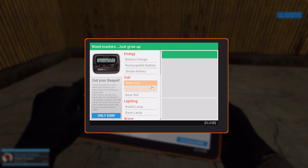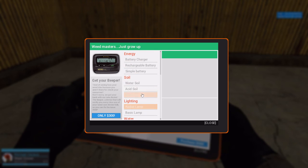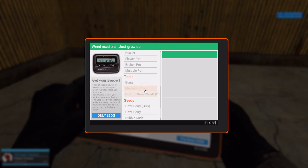So you wanna mouse click on this. And as you can see, we have soil, we have energy, we have lights, we have water, pots, and we have tools.